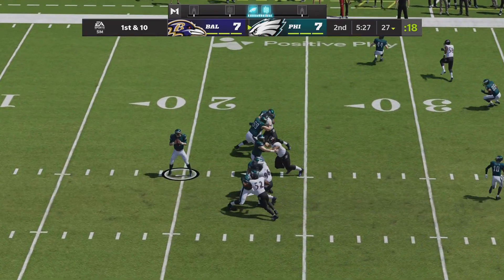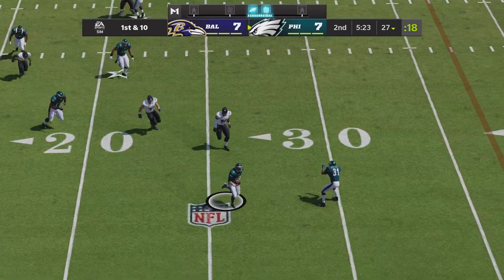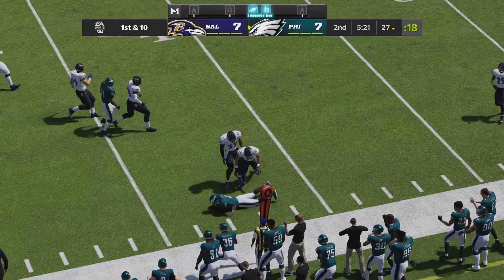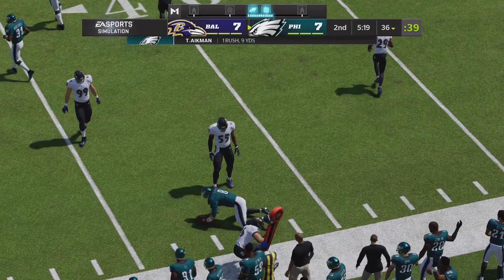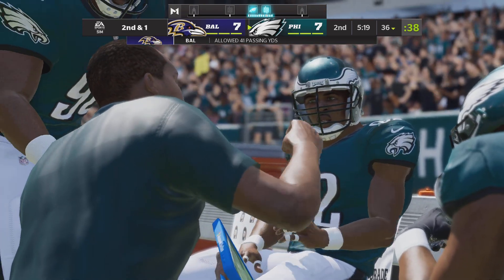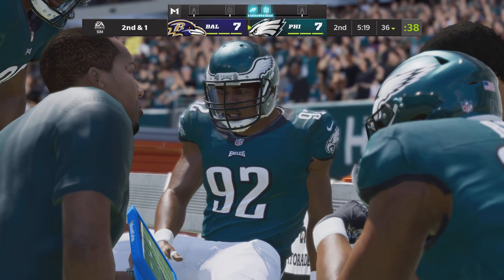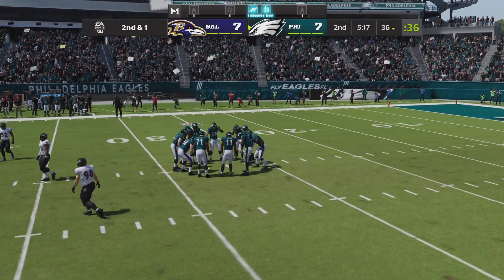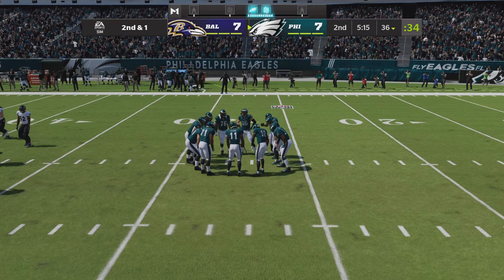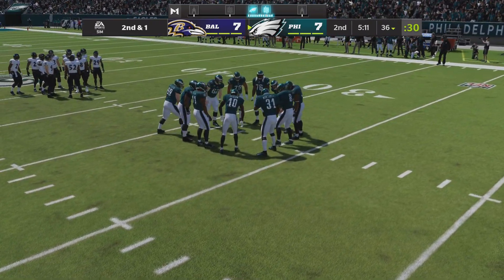On first and ten, it's Aikman — eluding the pressure right, and he'll protect himself at the end, winding up getting nine yards after tucking it and running. That'll leave him with second and a yard. He was going through his progressions — not there, not there — and after about the third one he decided he better pull it down and run for it. He slides down and avoids the hit for good measure.